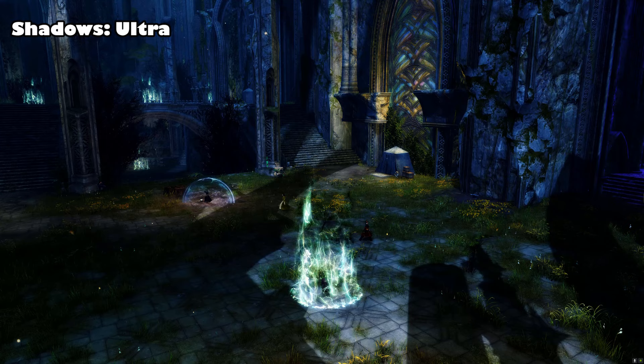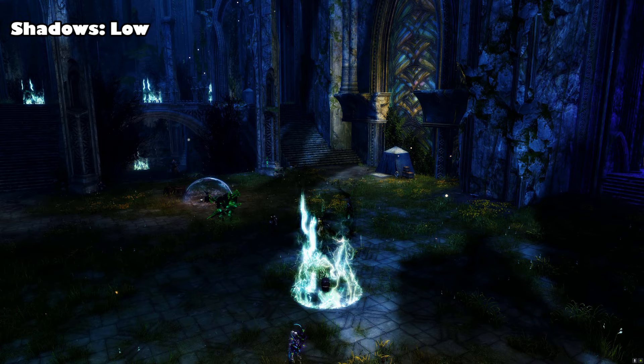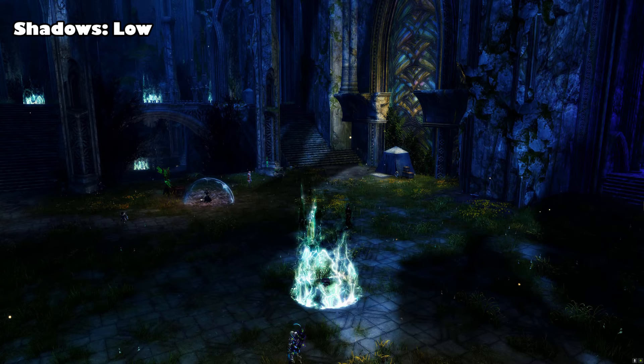Turning Shadows down will adjust the amount of detail they show. Turning your Shadows down to High will offer a nice amount of detail whilst still giving you lots of frames. Between low and none, I personally don't see too much of a difference in terms of frames, so I'd recommend just keeping them set to low if you're struggling to have them on high.